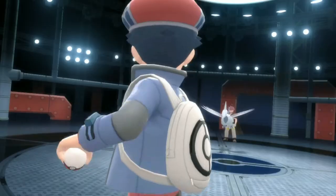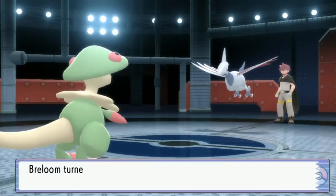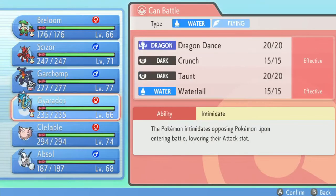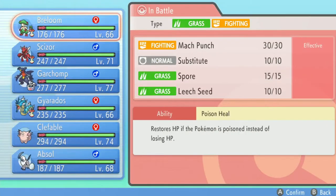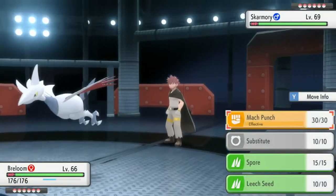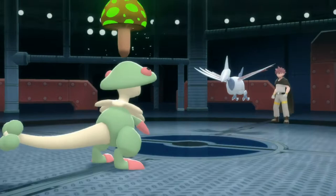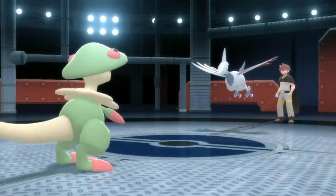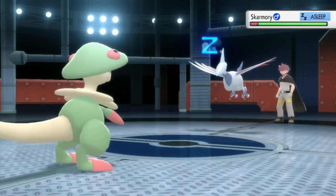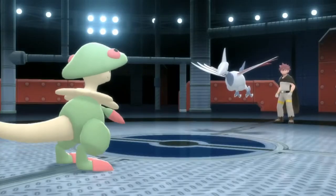I don't have any Electric type moves, and this team isn't really ready to deal with a threat like Skarmory. I think we're gonna Spore it, use Leech Seed, then try to build up a Substitute — and we actually land it. I'm used to Spore not affecting Pokémon, so that's pretty cool. Breloom has been in like four of the last thumbnail videos — really top tier.